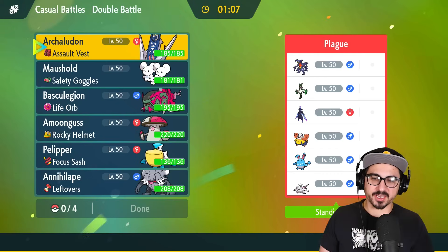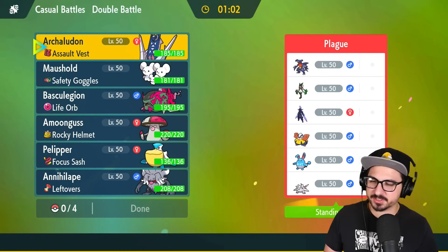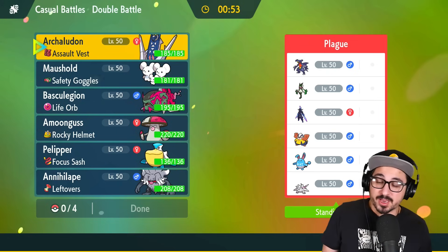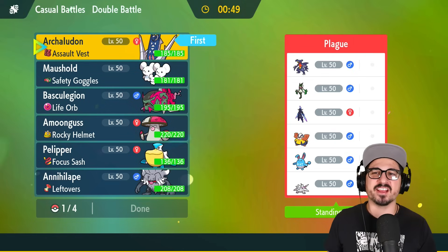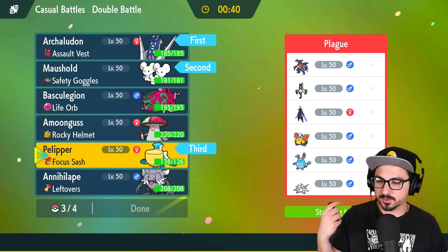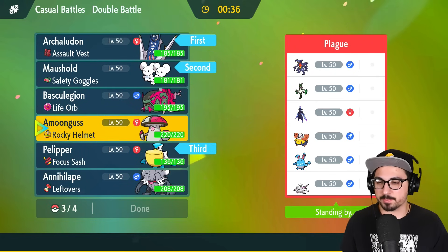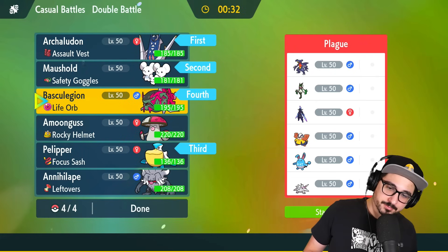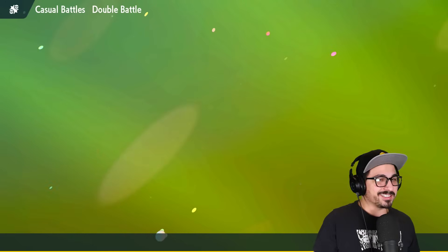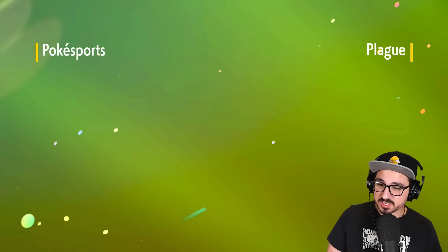Game three — Archaludon going again. What seems to be not the worst team ever, just not a very meta-heavy team — it could even be an in-game team. There is a starter there, and I don't see any restricteds, so that's pretty good for me. We're going to lead Archaludon right away followed by Mouse Hold — start the Beat Up strat right away. Bring Pelipper in the back so we can do Electro Shots, and Baskillegion as well.